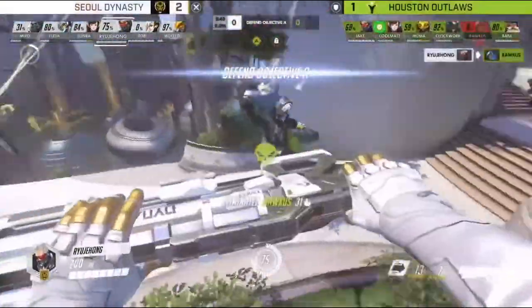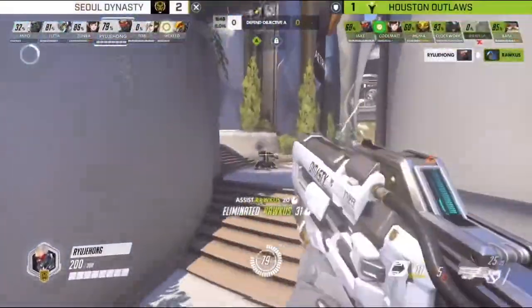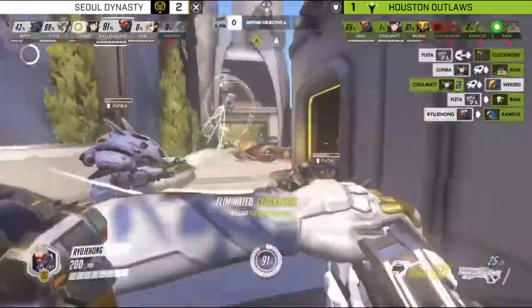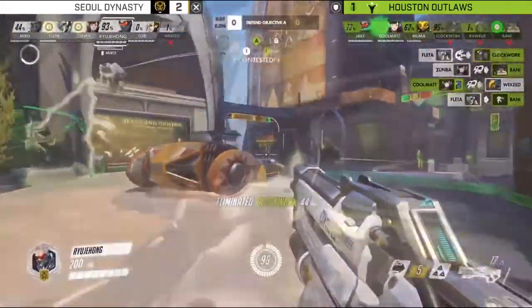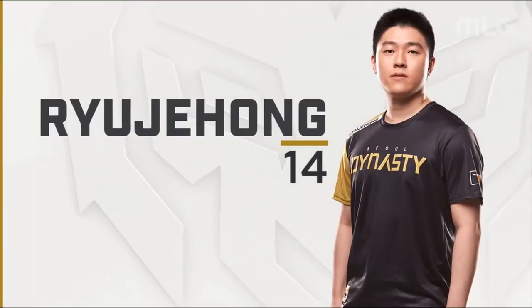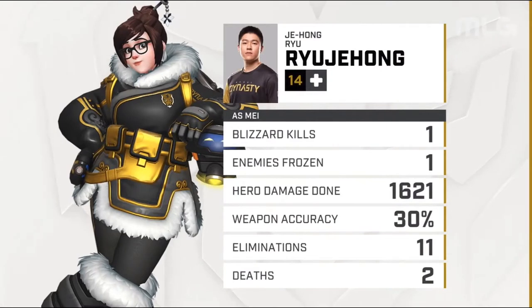Tobi is waiting in line for his chance to show the world what he's made of on roles other than support. He's mostly performing his role on Lucio and Mercy thus far, though we've seen him on other roles in the past. That clip from Jehong — I'm glad they cut it short because he starts to go crazy with the Coalescence. The Mei pick, that was a bit of fun, wasn't it?